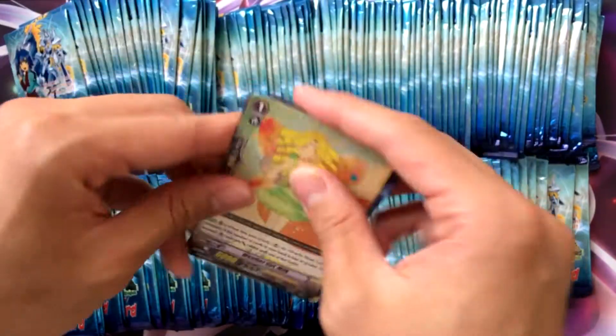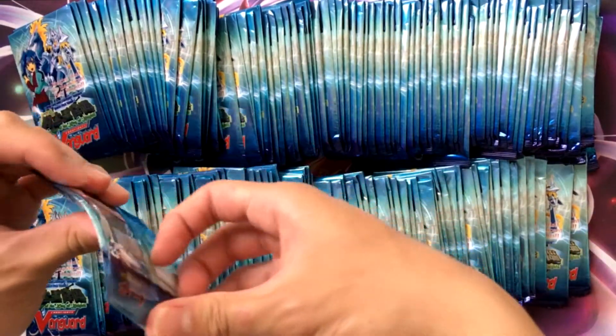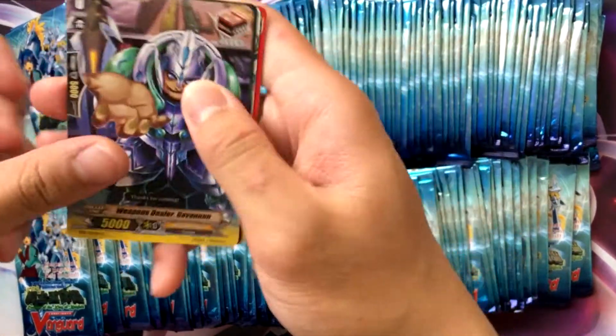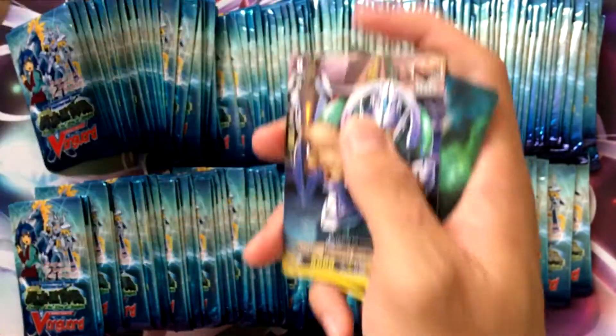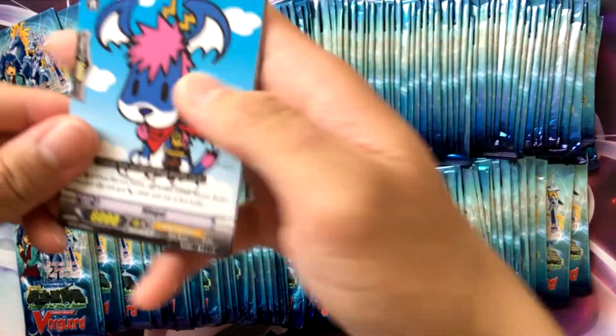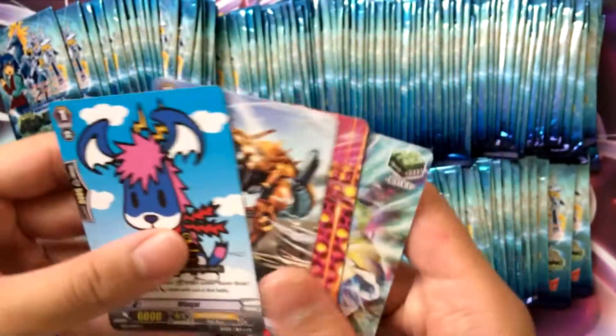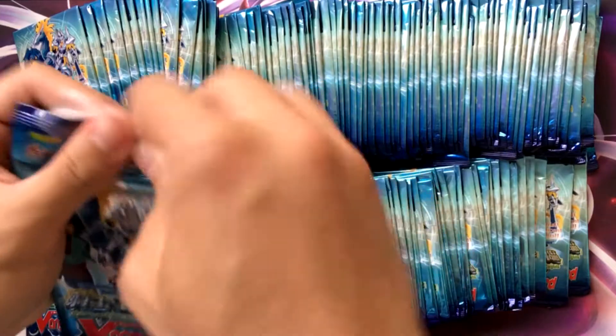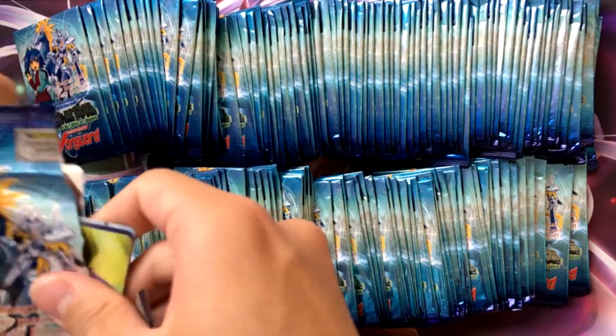Got the launch of Smogus, which is interesting. That and the Battle Riser — those are the only two triggers that are forerunners, or maybe three, I might be wrong. Got Demon Slaying Knight Lager. I forgot mega blasts were a thing back in the day. Sadly there's no new mega blast. What does it do again? When an attack hits, mega blast — retire all your opponent's rear guards. Wow.